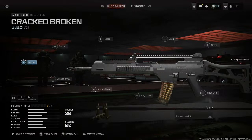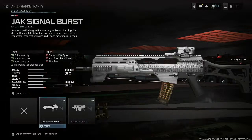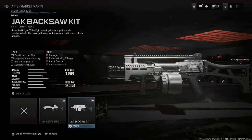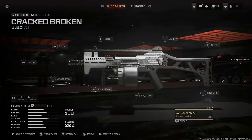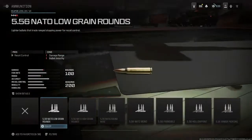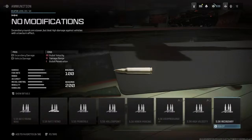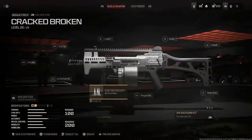Alright, so the first thing you want to do is make sure you got the conversion kit on — the Jack Back Saw kit. Go ahead and put that on if you got it unlocked. Now this is where it gets serious — this is what you need right here: 5.56 incendiary. Make sure that's on.